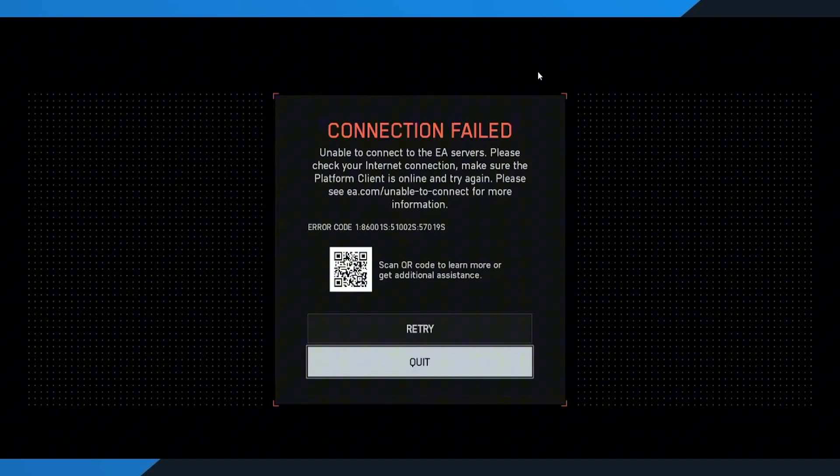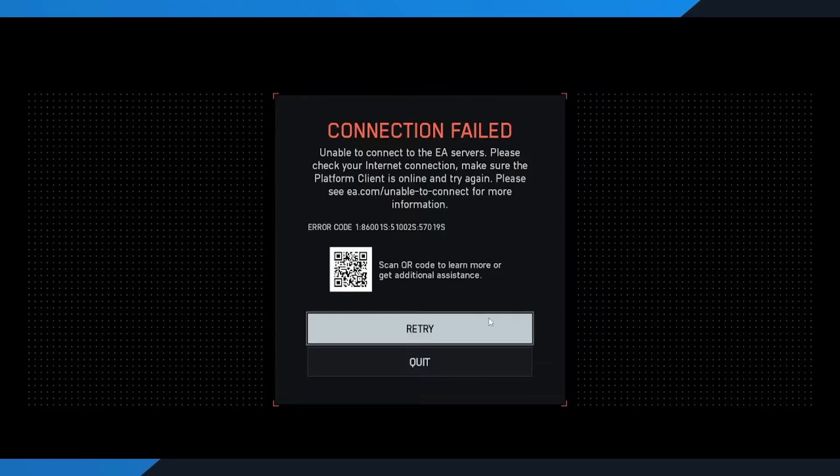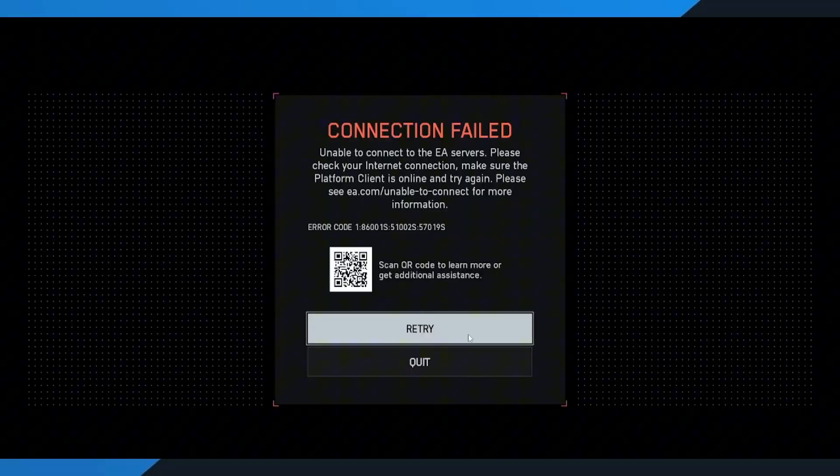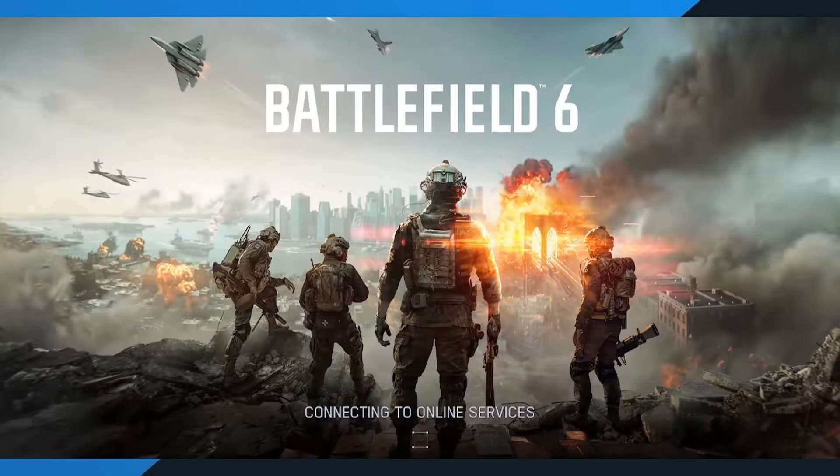First, when you see the Connection Failed screen, go ahead and tap Retry. Do this a few times. Sometimes it just needs a couple of tries before it actually connects. If it works, you'll notice that you're placed in a queue, which means the game is getting ready to log you in.